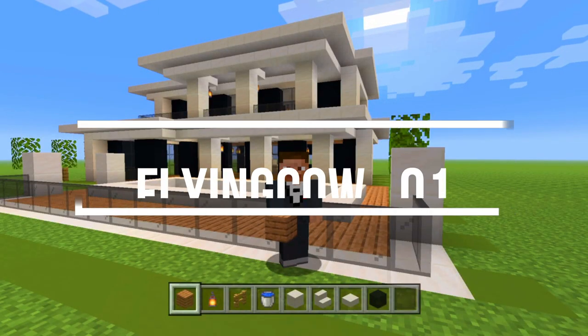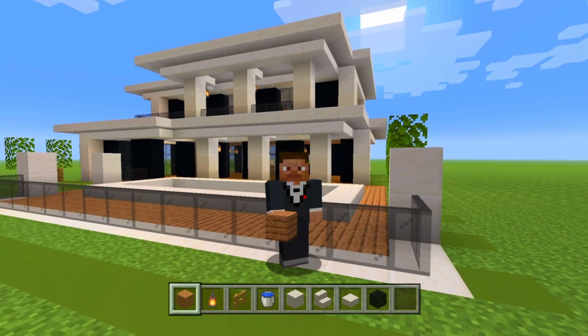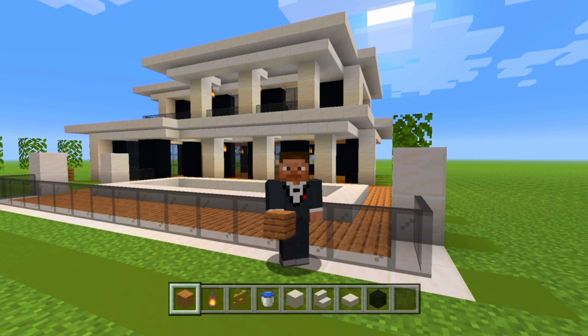Hello everybody, my name is flyingcow1 and today I'm going to be showing you how to build this large modern house that you can see right behind me here. This house features a pool, it is two stories tall, and it has two balconies, so watch all the way till the end if you want to see how to make it. I hope you enjoy the build.